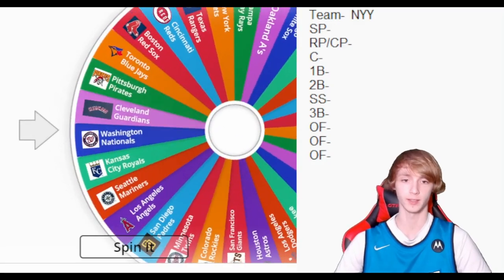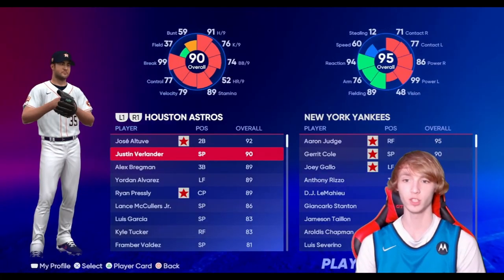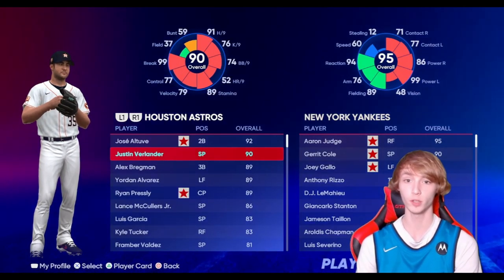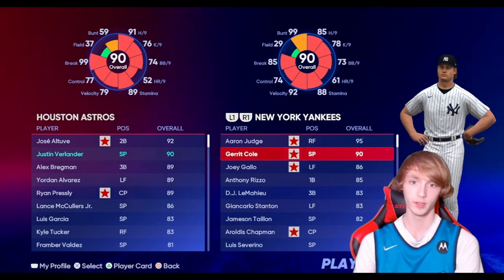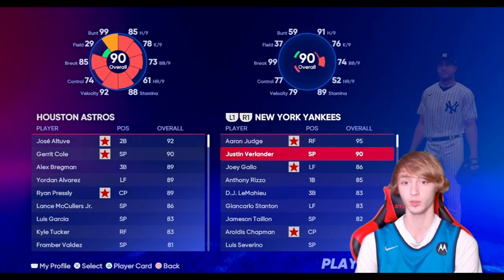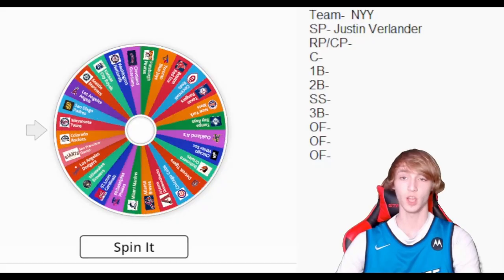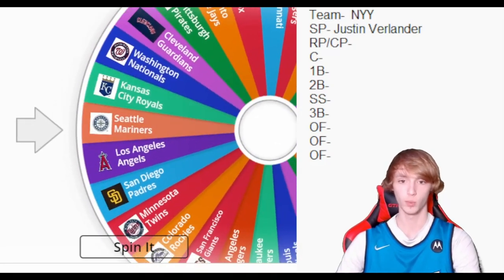We're spinning now for our starting pitcher. We have to get rid of the Yankees' number one by the way — we have to trade them out. We get the Houston Astros, so that means we get Justin Verlander, but we do have to trade out Gerrit Cole. It's one-for-one trades. Verlander for Cole — could have been a lot worse. We'll take Justin Verlander.